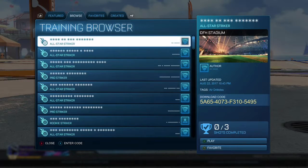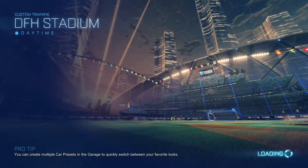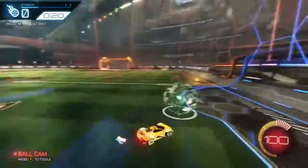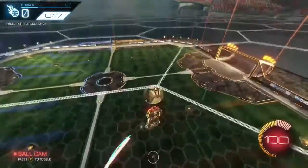So you go to training, then custom training, go over to browse, and the first one is called 'Wall to Air Dribble.' You click it and go into it. You really got to know the basics — you just go up the wall and hit it up.